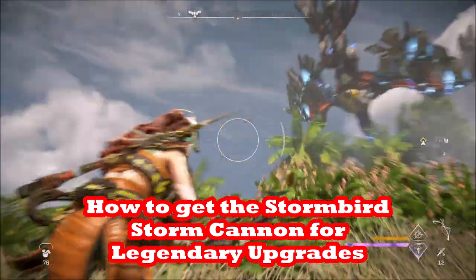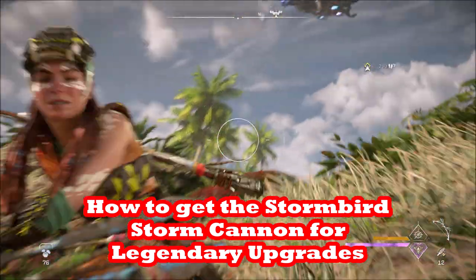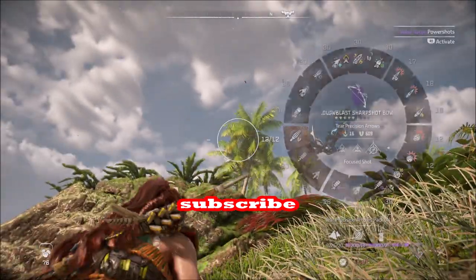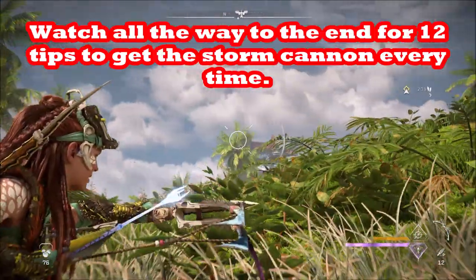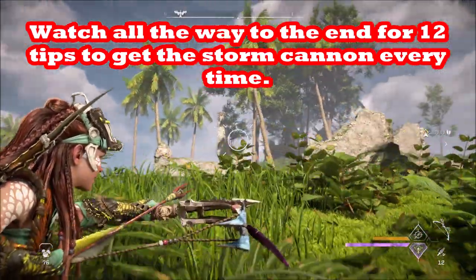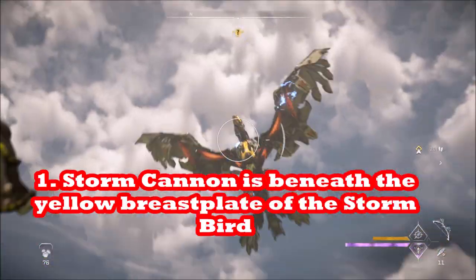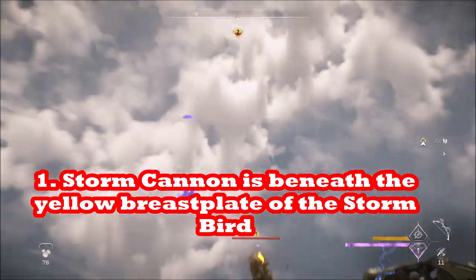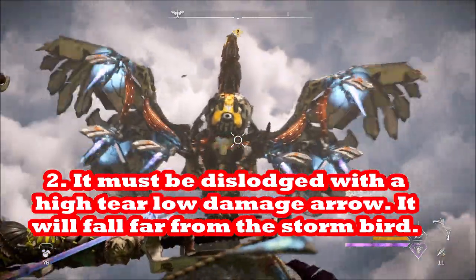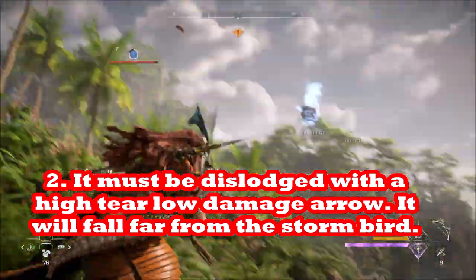In this video we're going to show you how to get the Stormbird Storm Cannon for legendary upgrades. You've probably killed a ton of Stormbirds but you're not getting the Storm Cannon and are pretty frustrated. The problem is that you have to dislodge the Storm Cannon, which is underneath a yellow armor plate on the Stormbird's bottom, right under its head. You have to dislodge the plate and then dislodge the cannon.